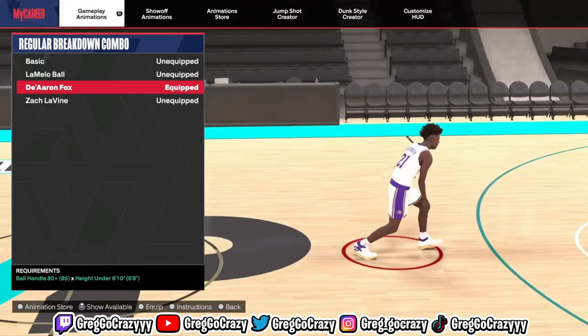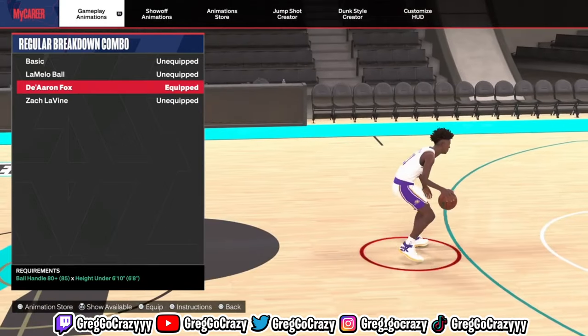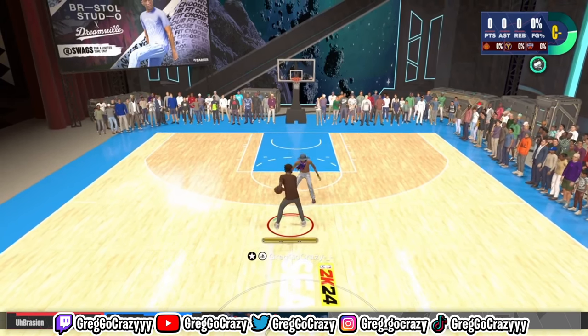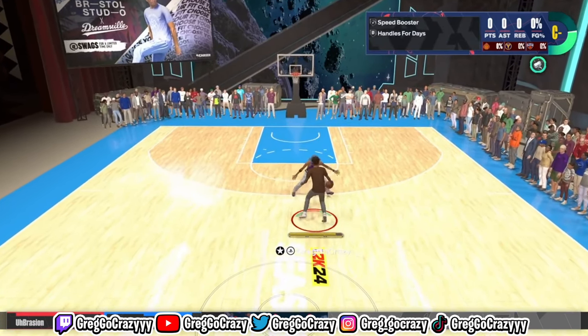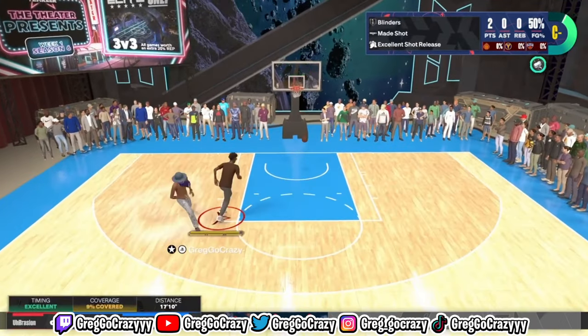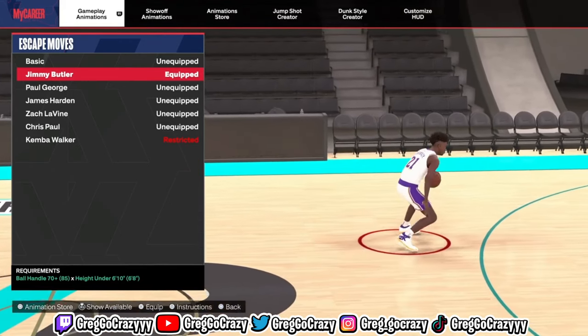For the regular breakdown, I use De'Aaron Fox too, because De'Aaron Fox has some of the fastest dribble moves in this game. But for the regular breakdown it's not really as useful as the other moves — I did it twice and it really didn't get me anywhere because it doesn't have a good speed boost going forward.